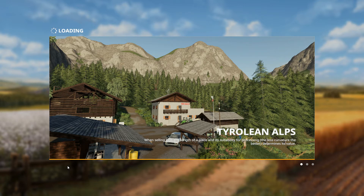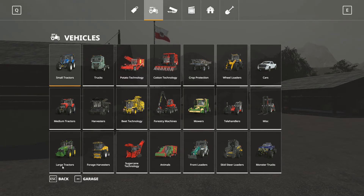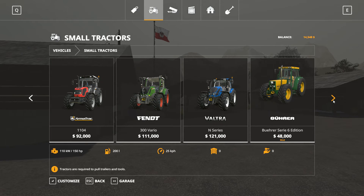It did the same thing last time — it just loads and starts the game. I don't know what's going on, because normally when you select mods you have to select or deselect them. I'm trying to find the John Deere tractor — the John Deere 1630 — with a front loader. I'm looking to see if I can find that.